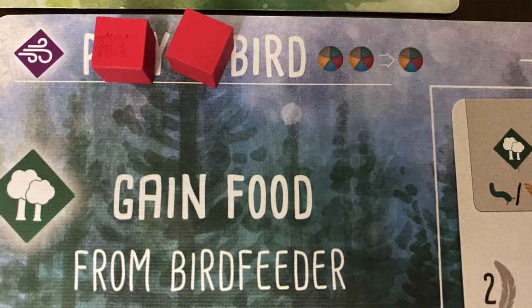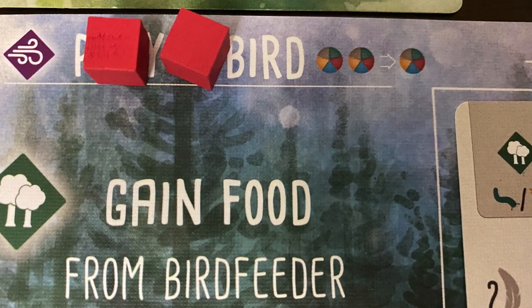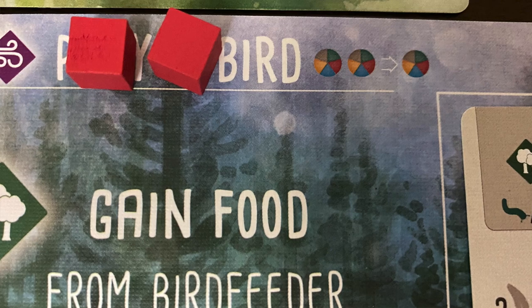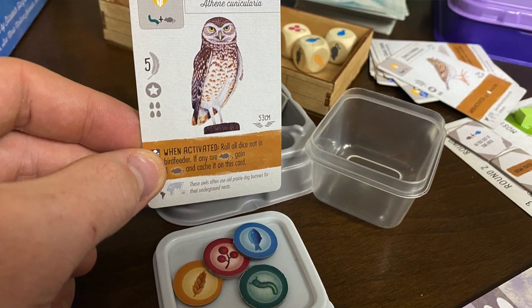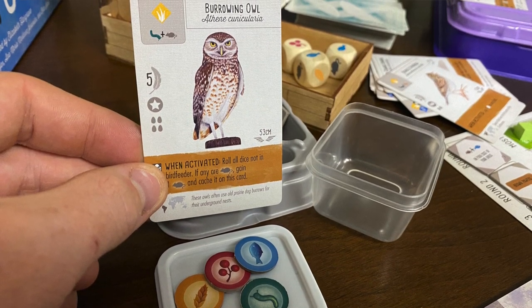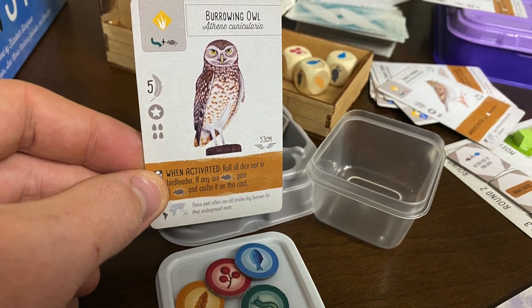Our fifth and final tip is something that I see people miss all the time in Wingspan: do not discount the ability to use two foods as a wild. Actions are so incredibly precious in Wingspan and people will spend action after action trying to get the right food for their birds. If you can capitalize on a big cache of food right now in order to use freely as wild for birds, that'll make all of your actions that much more efficient — then use the extra food. It is more worth it than you think.